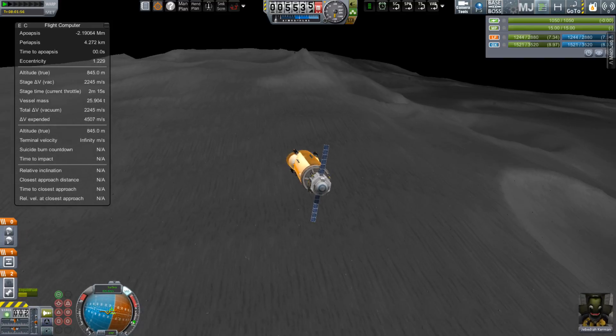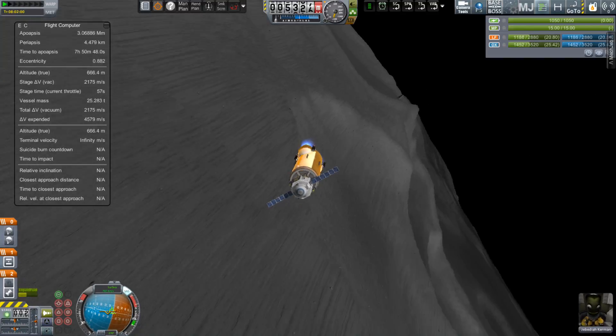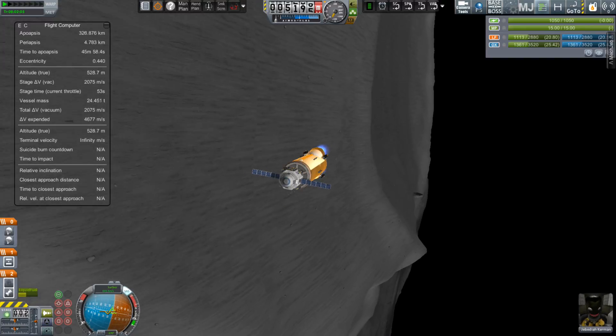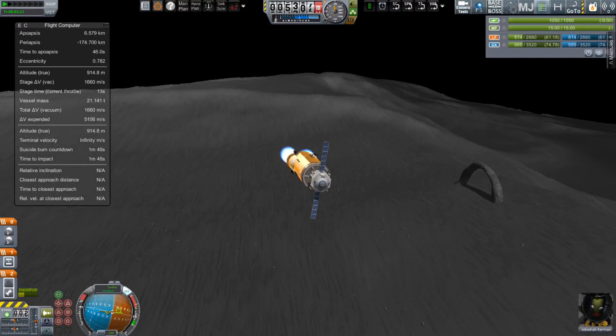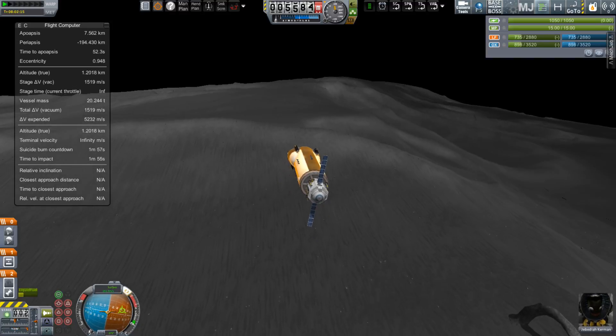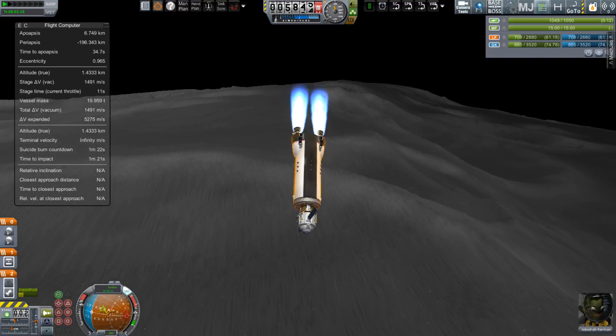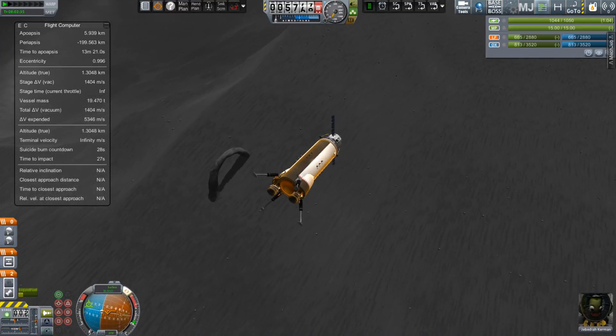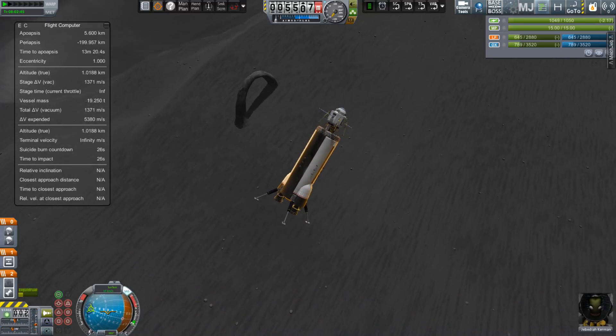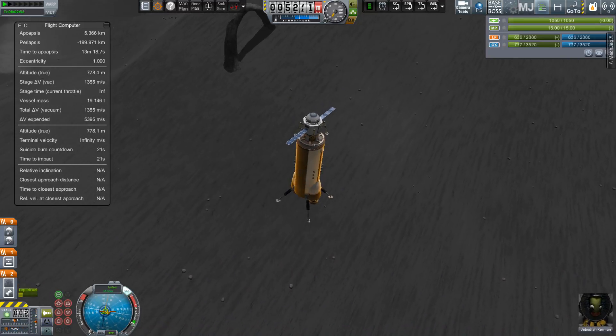Mech Jeb is installed, but I'm not using it in any way beyond what Kerbal Engineer would be able to do, so I'm still counting this as a hard mode run. I use that window that says flight computer — it gives me Kerbal Engineer style readouts, and that's the only thing I use it for. There is no smart SAS, there's no automated ascent. In fact, I have those disabled. I couldn't use them if I wanted to.